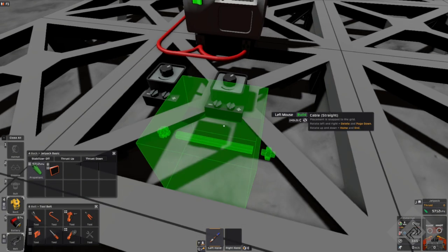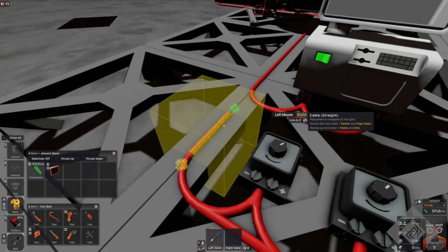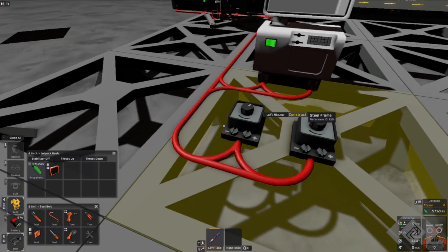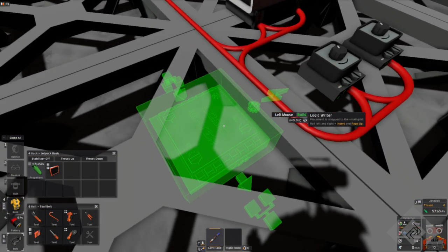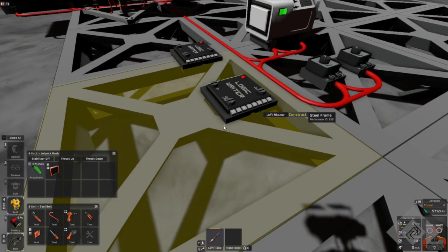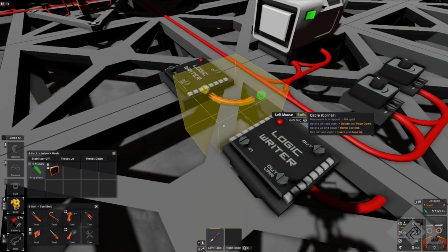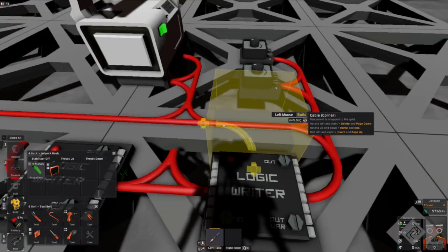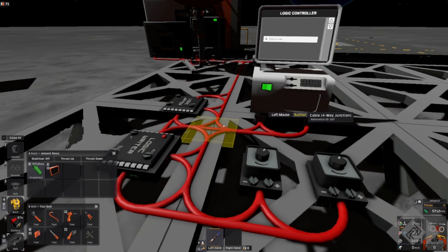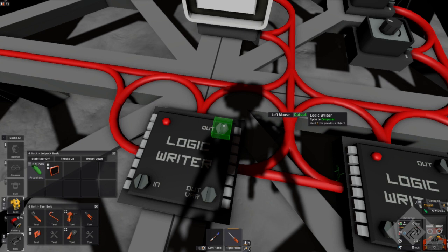Connect the switches together — or the dials together, once you've selected dial. Then what you can do is build these little logic circuits and choose logic. Connect them up. This isn't strictly necessary, but if you're on, let's say, Venus, you absolutely want this.